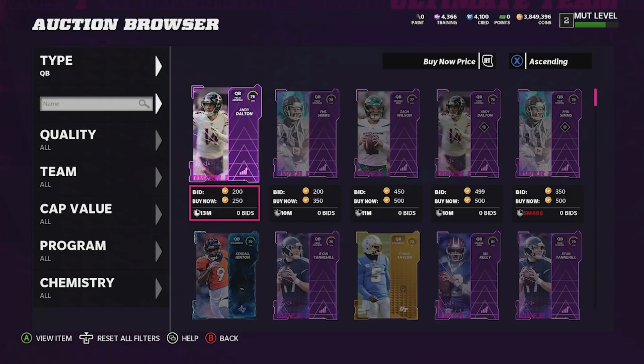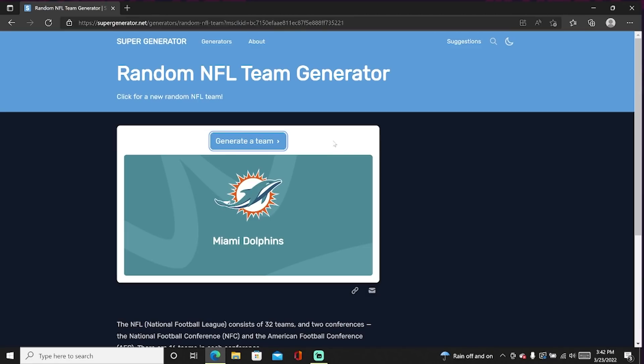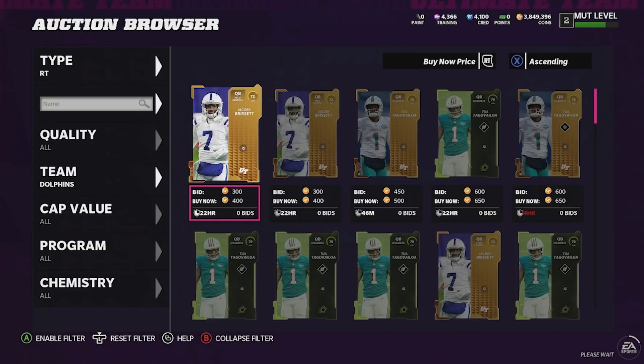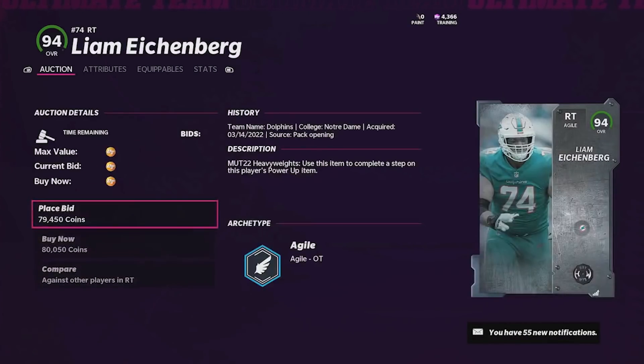Our position number one is going to be a little different than every other position — we're just going to select an entire O-line, and I think this is a great way to start off the video. Heading over to our magic button, let's generate our team. Please give us a good O-line, and we get the Miami Dolphins. Heading back over to Madden, the best right tackle for the Dolphins is actually pretty solid and we get a 94 overall.